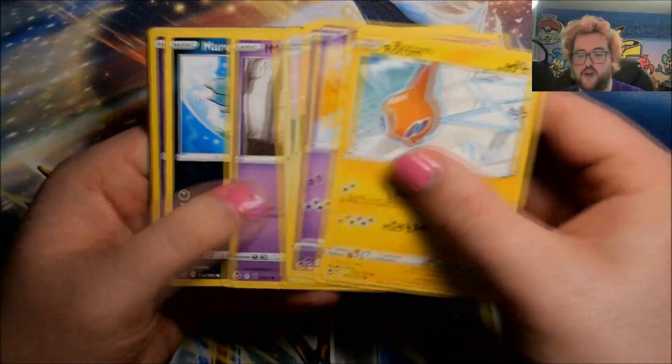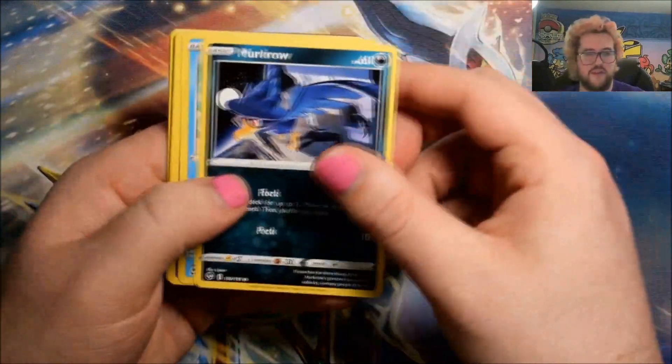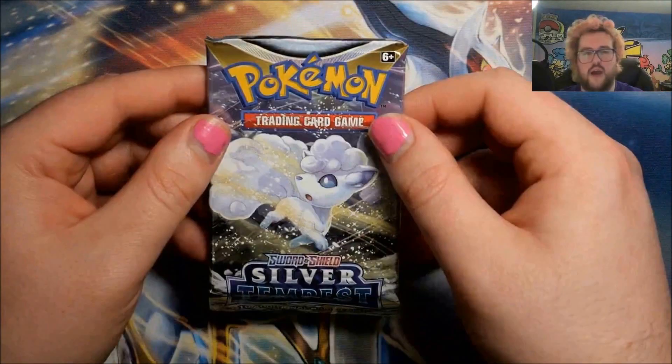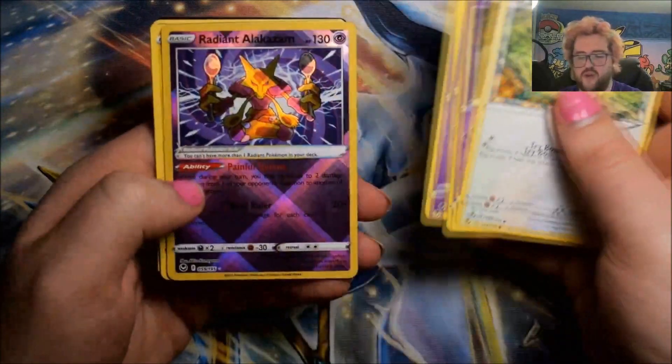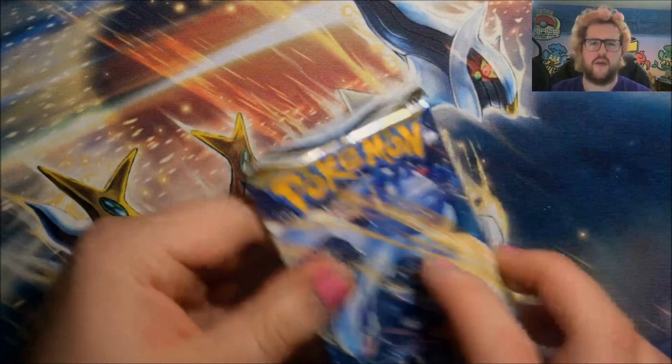The Regidrago alt art wouldn't be terrible either. Russ Elgyem and an Amoonguss. These videos are also not bad to go back through and figure out what promos came in what product. I'll be doing that a lot as I'm making binder updates for the Sword and Shield era, which I should be doing hopefully soon. Russ Beldum and a Fione. I was all set to make some binder videos showing off all the variants from the Sword and Shield era — we have basically all of them — and then the Play! Promo sets happened and we've got to figure that out first.